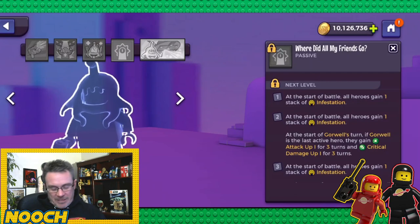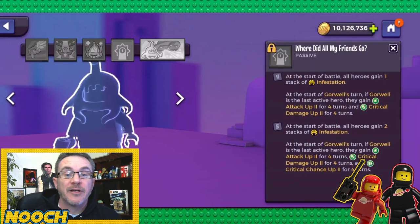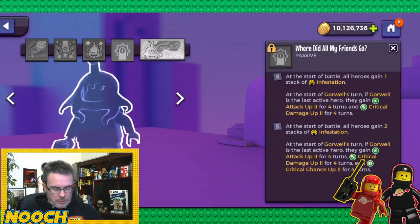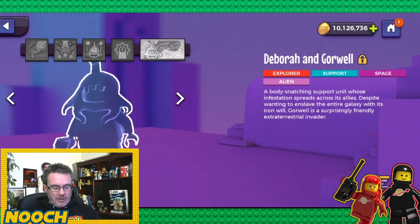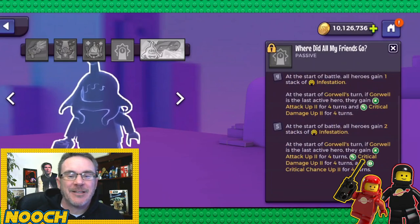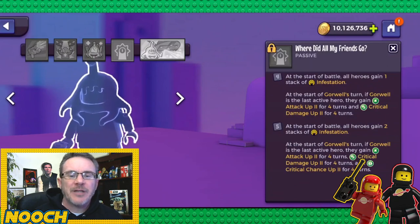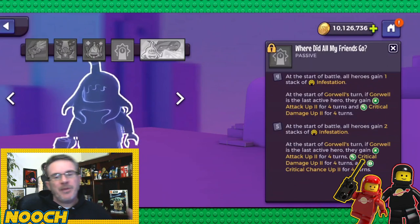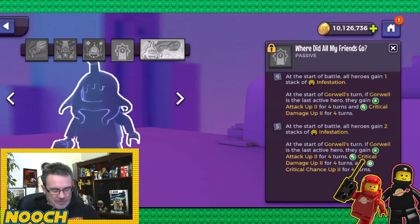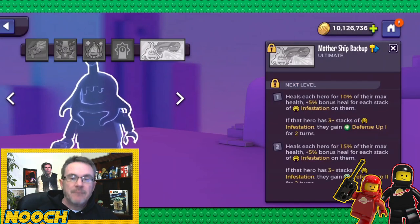Gorwell's passive: at the start of battle all heroes gain one stack of infestation; maxed out they gain two. At the start of Gorwell's turn, if she is the last active hero, she gains attack up two for four turns, critical damage up, and critical chance up — so if she's the only one left she just starts brawling.